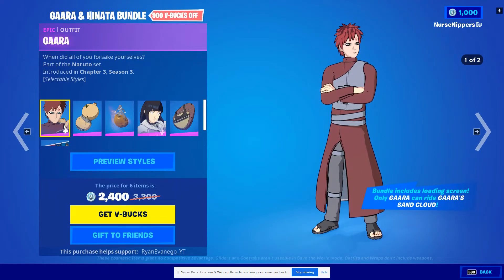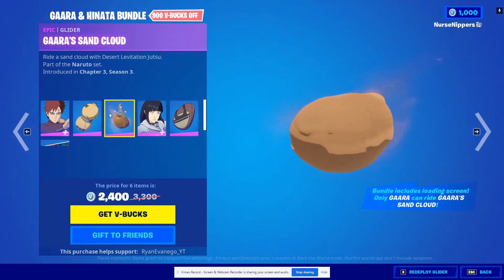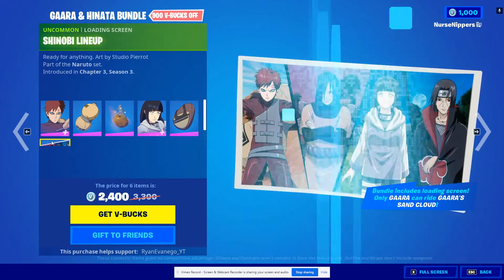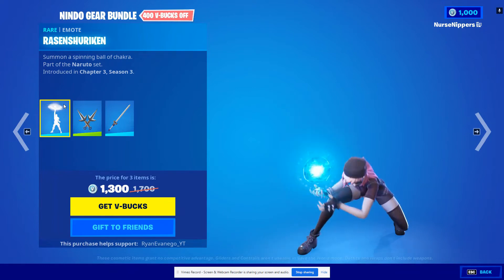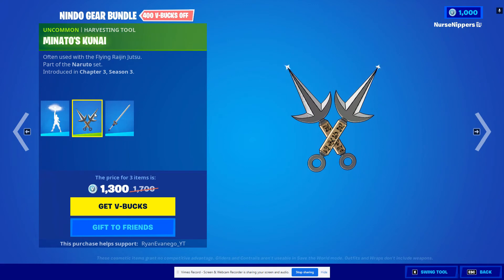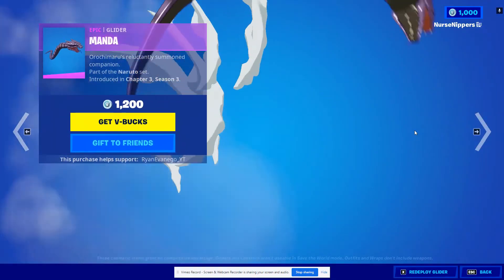The Gaara and Hinata bundle includes Gaara, the Sand Gourd back bling, Gaara's Sand Cloud glider, Hinata, and the Shinobi Lineup loading screen. Then there are some emotes and harvesting tools I'm not even going to try to pronounce. They all come individually as well.